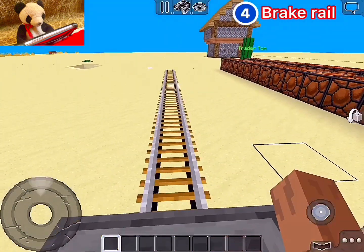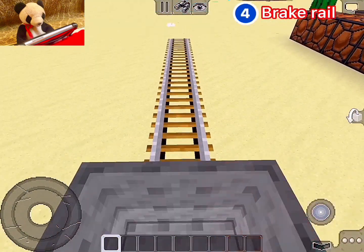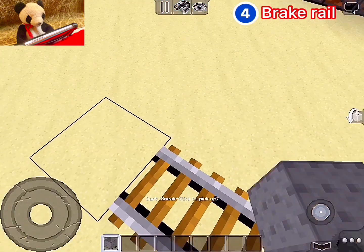Next we have the brake rail. This brake rail makes you go very slow — it's like the slowest rail, kind of sucks a bit.